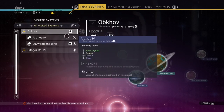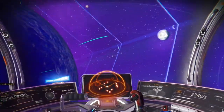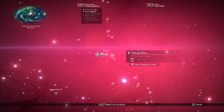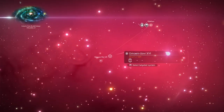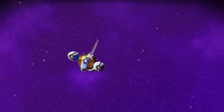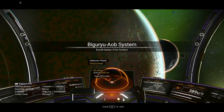Let's see — Viking and Viking. So we'll look for something other than the Viking system. That's where we were, so let's head the other way. There's a Corvax system — let's go there.